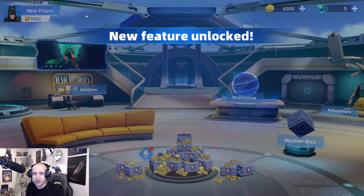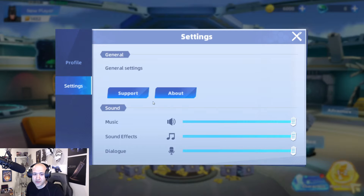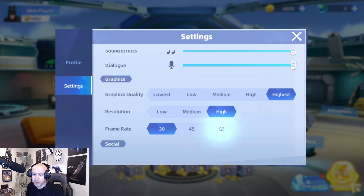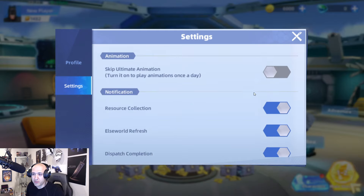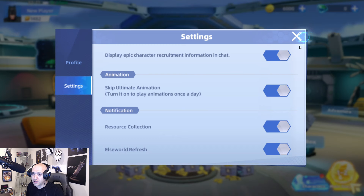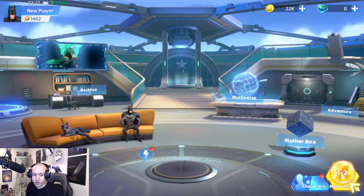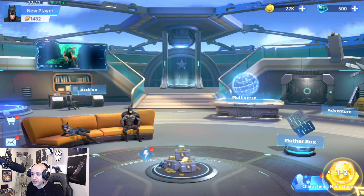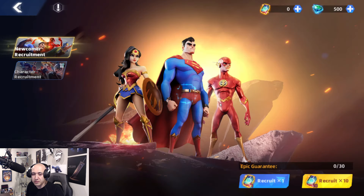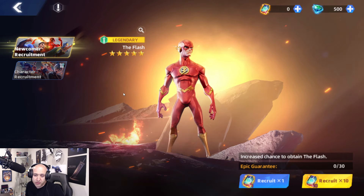Let me go into settings and adjust the graphics — there we go, set to highest. You can see now how much better it looks. Animation skip settings: you can turn it on to play once a day. Now the graphics look much more crisp. There's also gear I'll show you — you can fill out a daily survey and they gave you 500 gems. It takes 2000 to do a Mother Box summon. Superman is a tank, Wonder Woman is a DPS, and Flash is a DPS — I personally like Flash the best out of those three.